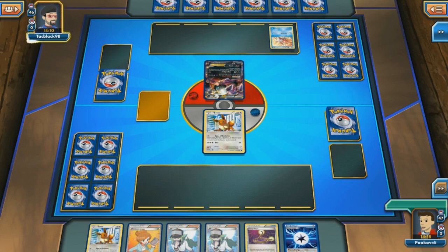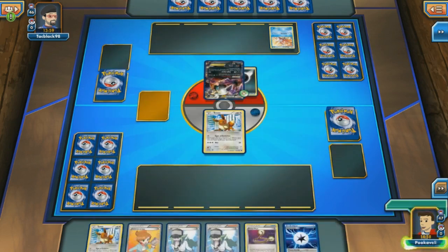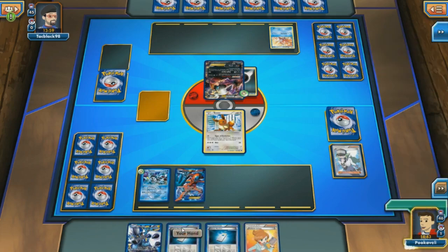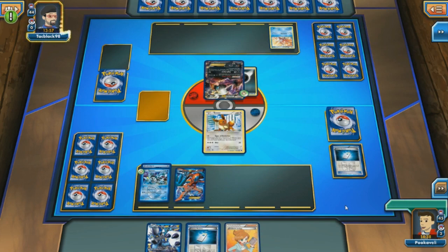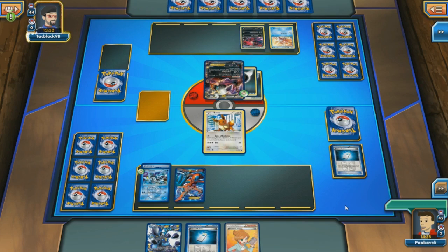Magikarp — not a card we see very often, so we'll have to see what kind of crazy stuff my opponent has in store. I start off with a lot of Junipers and a lot of N's. A Juniper could backfire immensely, so I'm just going to go for the N. We're going to get some good stuff into play — got a Colress Machine onto my Kyurem. Unfortunately, didn't get an energy attachment onto the Kyurem. That would have been nice, but we'll have to live with the result.